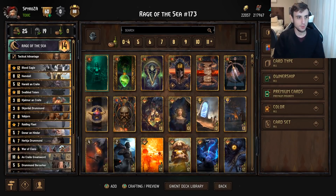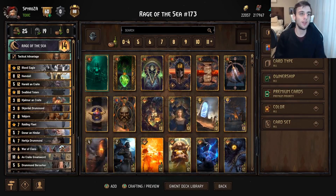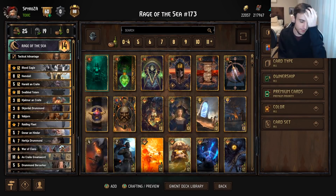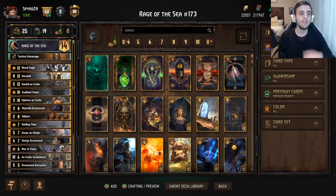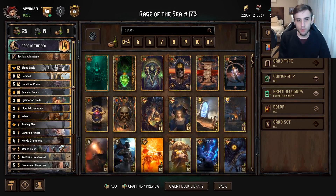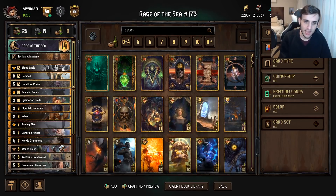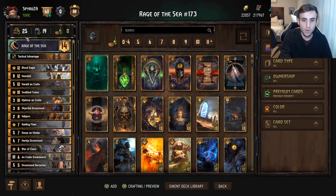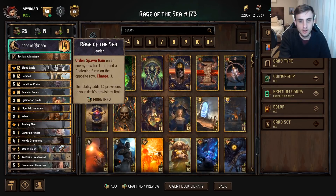Hello everybody and welcome back to another deck guide. This time we're going to be having a look at one of the new leader abilities, Rage of the Sea, which I think is one of the stronger new leader abilities added to the game. It is a Skellige leader that does some pretty cool things, which makes it quite strong.